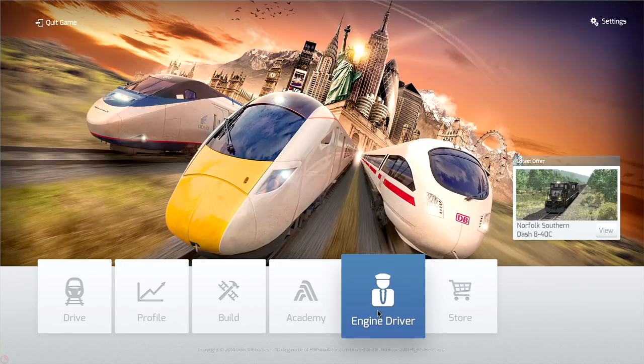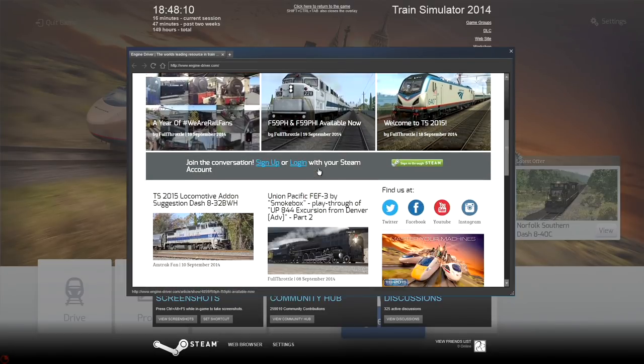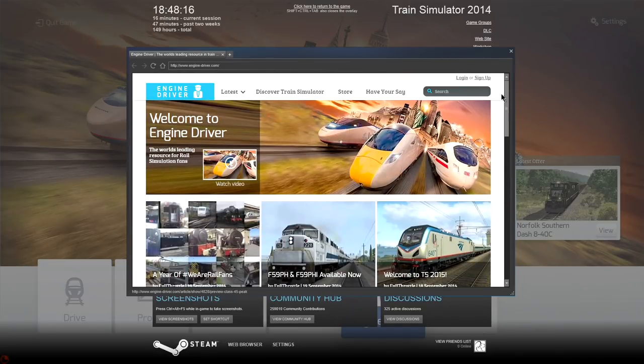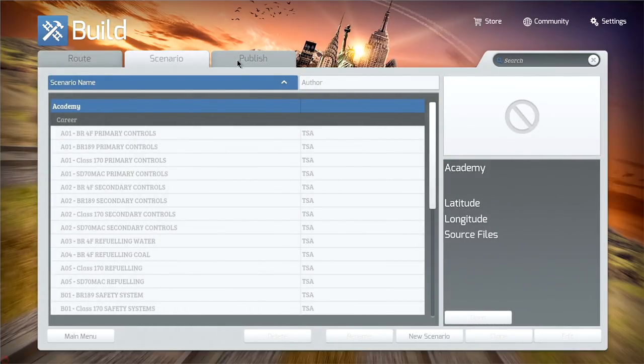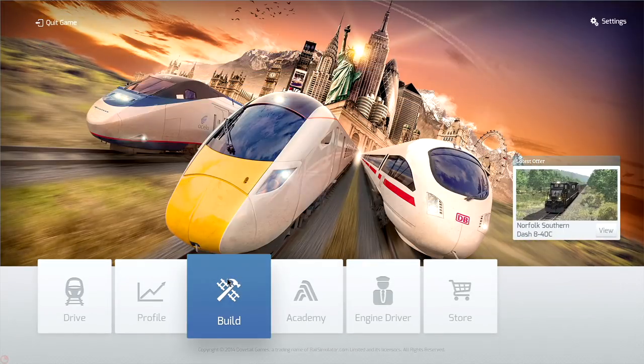The Engine Driver stuff kind of pops up and shows you this - basically they want you to sign into their site and look at their stuff. Then we've got Build, which is the scenario editor where you can build your own scenarios. This is not something I personally use - I'm more of a content creator for videos. But I've been told there's quite a lot of change in here and the editor is a lot better, and you can publish to the Steam Workshop.